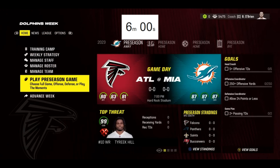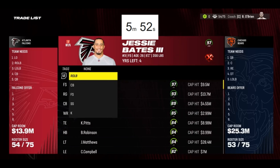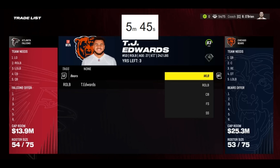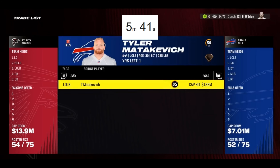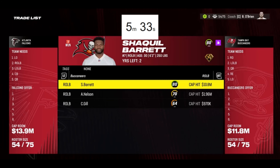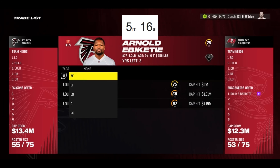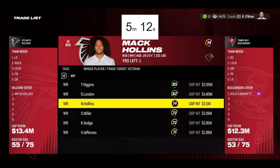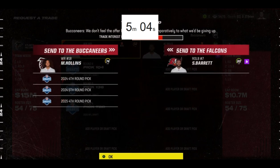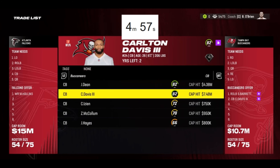Maybe another receiver could help - we have Drake London as well, so three solid receivers would definitely be good. But an edge rusher would also be pretty nice. We have to be cautious of cap space, don't want to overpay or get someone that costs too much money. Shaquille Barrett - how much is his cap? 10 million, no offers. They need - let's see - we already gave up Desmond Ritter. Mac Hollands and like a fourth, fifth, and another fourth for Shaquil Barrett?